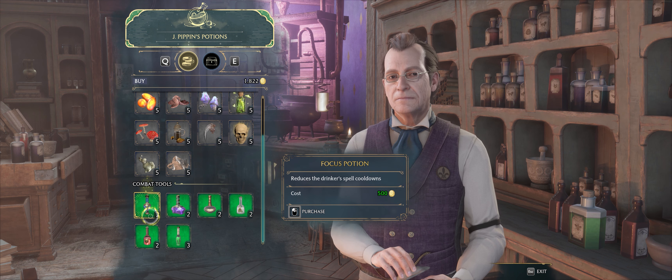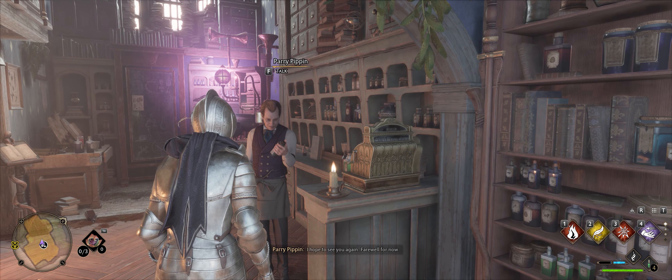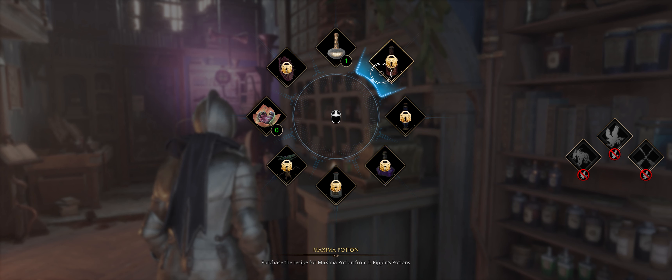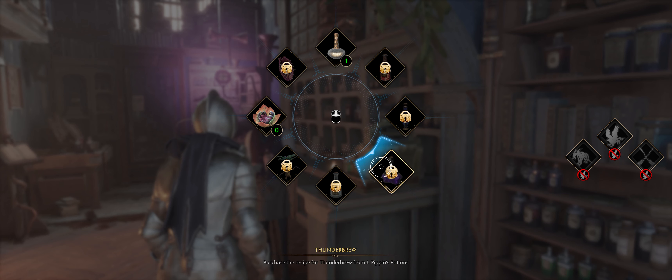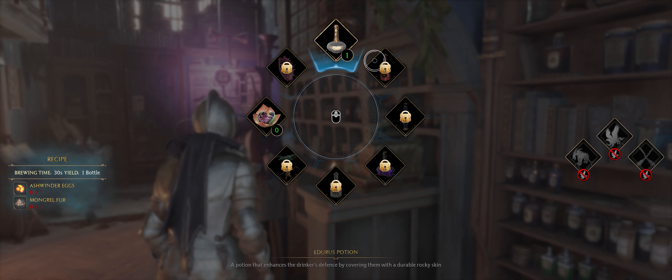I used all my potions by accident because I keep trying to open the inventory with Tab. I have this Edurus potion that we made in class earlier, so I got one. I need a Maxima potion. It says purchase the recipe to unlock the quick slot - so even if I buy a potion I can't equip it unless I have the recipe.